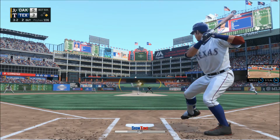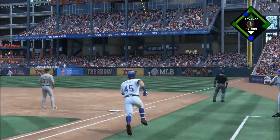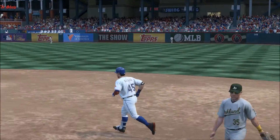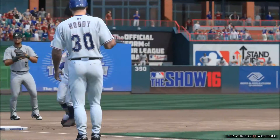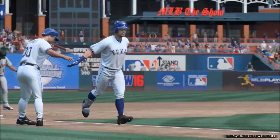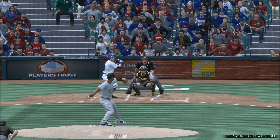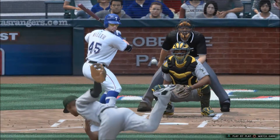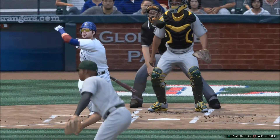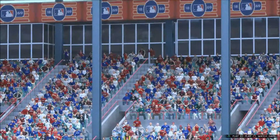He's set. Here's the three-and-two — high and deep to right, Piper looking up, see you later — over the wall! A home run, a two-run blast to straightaway right field, his second of the game. His great year just keeps going on and on — that's home run number 40 on the year. He's definitely making a case to be in the running to take some hardware home at the end of the season.